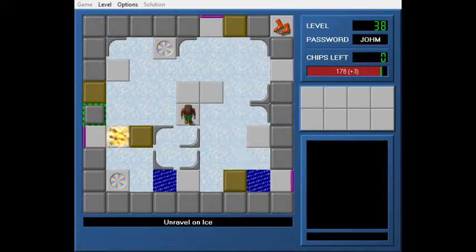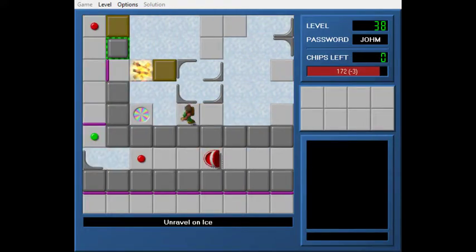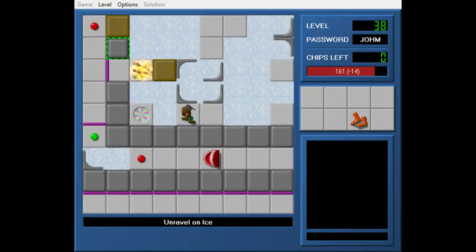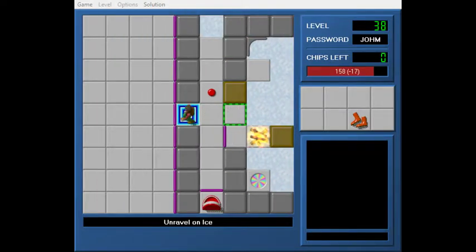I think this is the one I need to slide. And then this guy comes down, and then I can teleport. Do I push it through the teleport or do I just slide it here? I do do that — I could have pushed through the teleport, honestly. That gives me the toggle button. So Unravel on Ice is nowhere near as good as the original. I don't know what I was thinking — it's just hidden mechanisms added to the level.